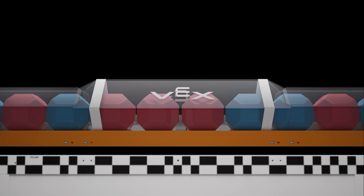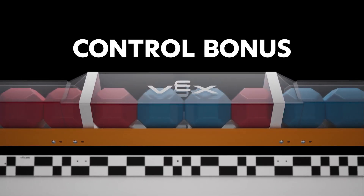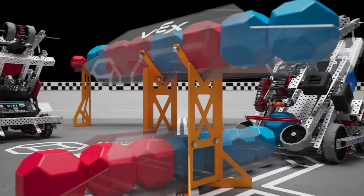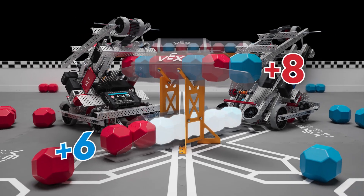The alliance with the most blocks in the center section of each long goal will receive a control bonus worth 10 points. Additional control bonuses will also be awarded to the alliance that fills the majority of the upper or lower center goals.